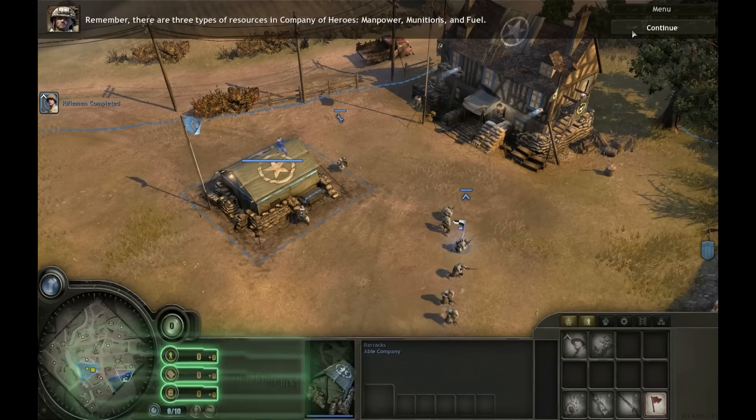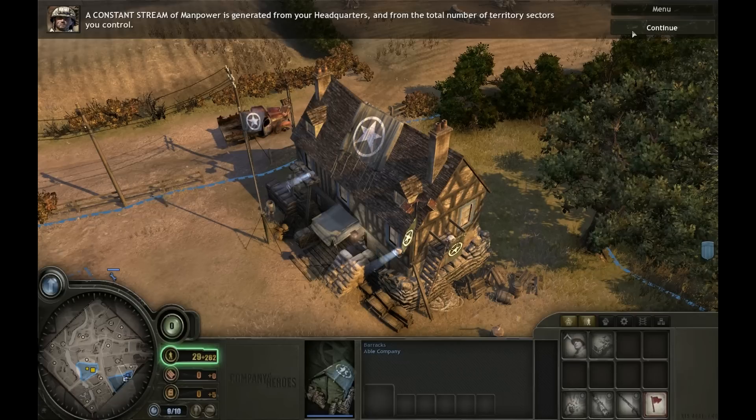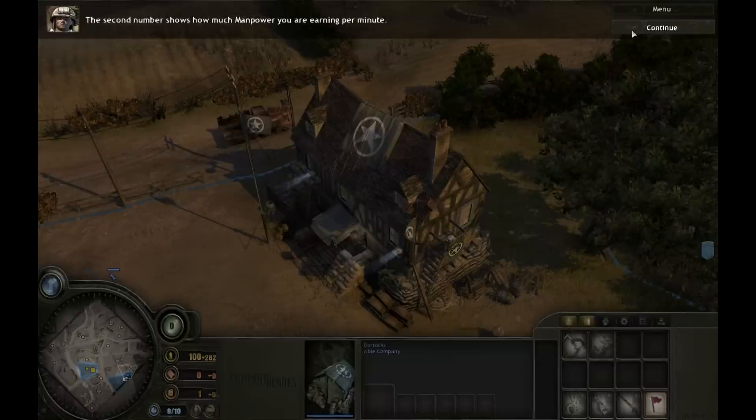You've spent all of your resources. We'll now show you how to earn more. Remember, there are three types of resources in Company of Heroes: Manpower, Munitions, and Fuel. Let's start with manpower. A constant stream of manpower is generated from your headquarters and from the total number of territory sectors you control. The first number in the highlighted area shows the total amount of manpower you currently have. The second number shows how much manpower you are earning per minute.